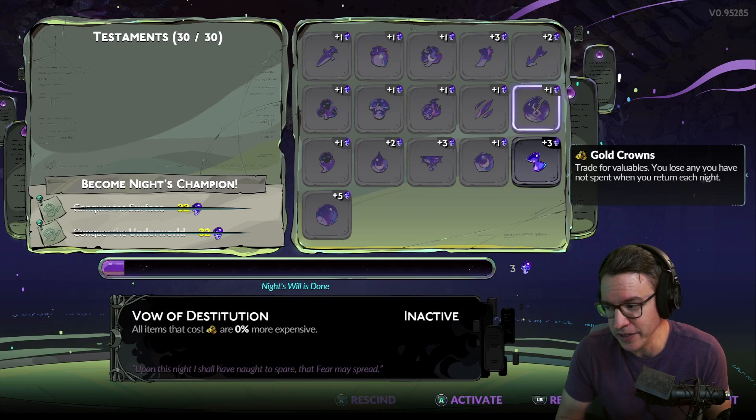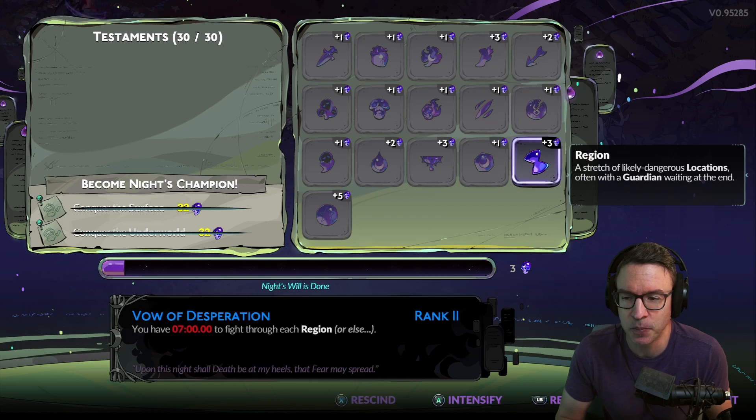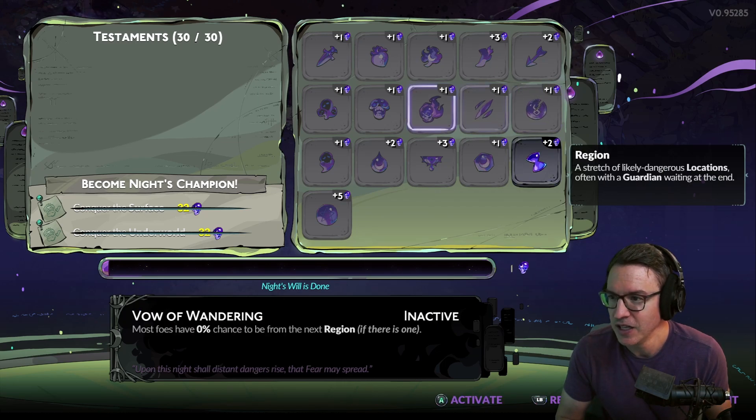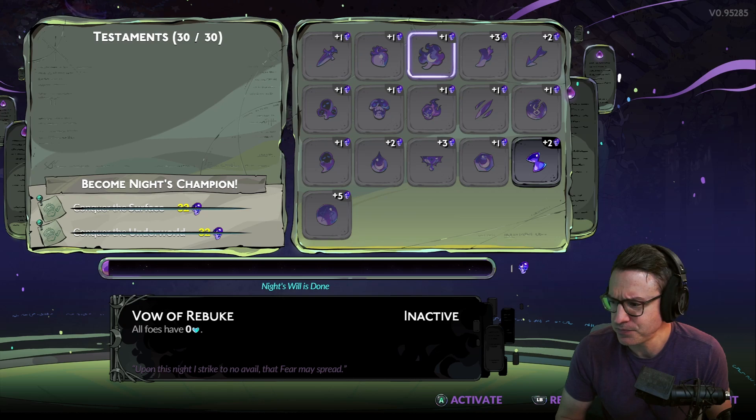Whereas you can get three points just by going for seven minutes per biome. You could probably bring it down to nine minutes, which is okay — that gives you one point. So that's maybe where I would start next.